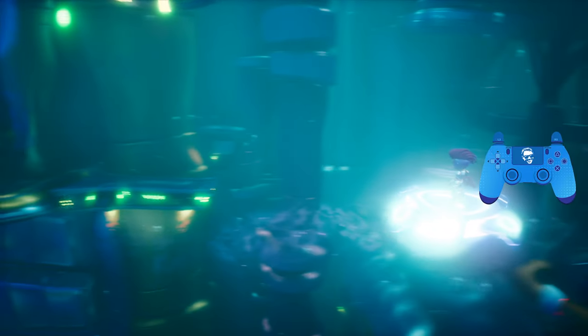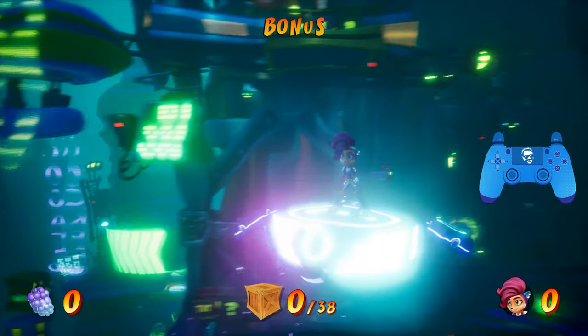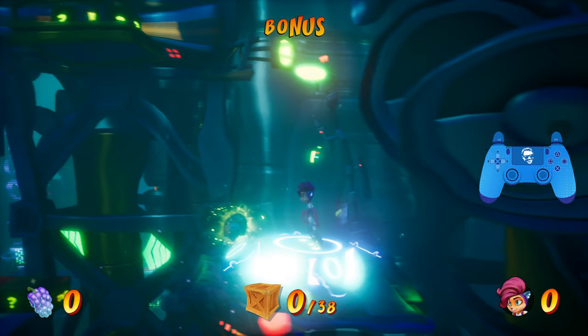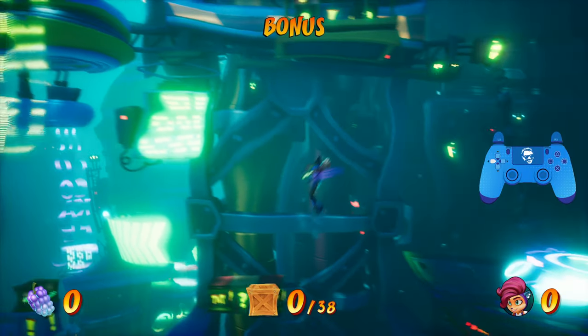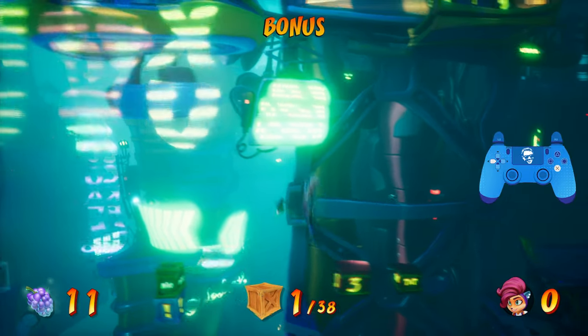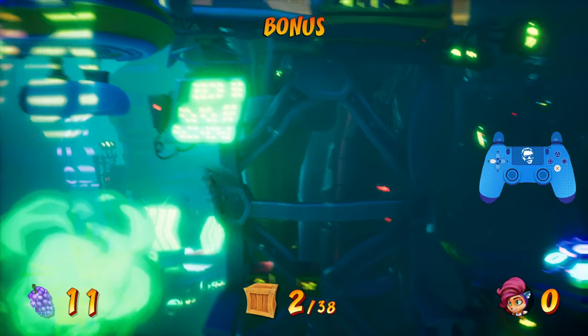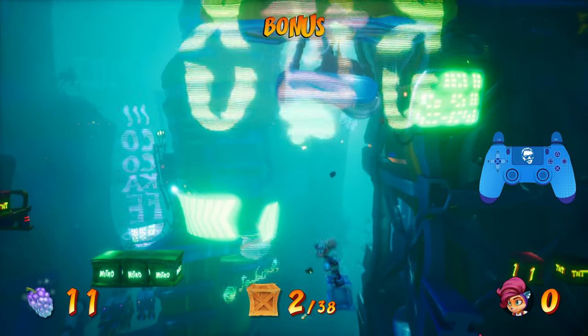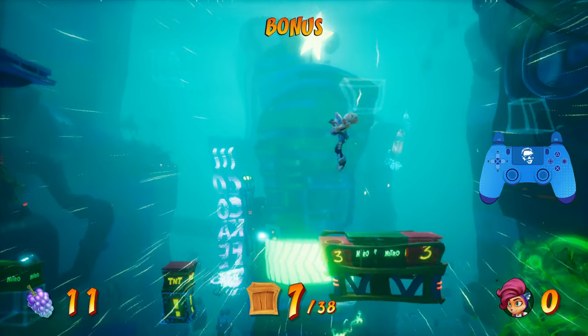Now we have to use the Time Mask in a really weird way, and you may lose your mask. You may die a bunch of times in this bonus — it's okay, it happened to me a bunch, but I'll help you through it. We want to do a double jump, tap this box, hit the TNT fuse, jump, enable the Time Mask, and then just before we hit the nitro, activate the Time Mask and bounce off. As you can see, I lost my Aku mask because the timing just gets weird.